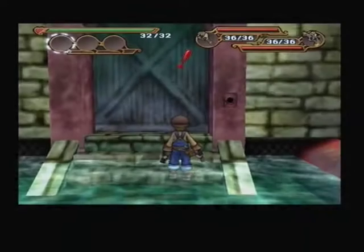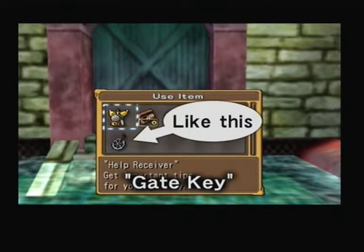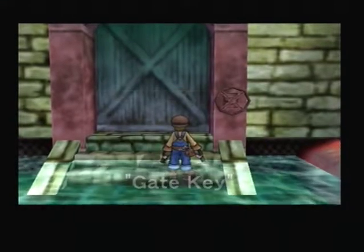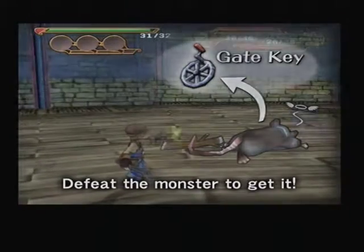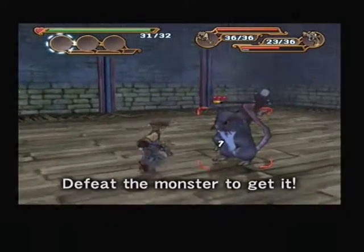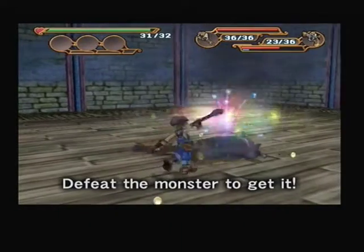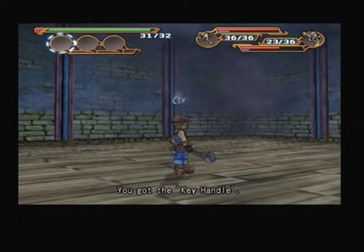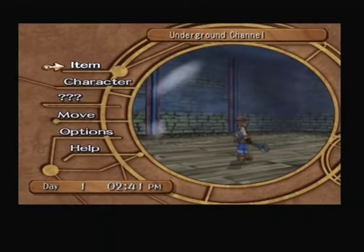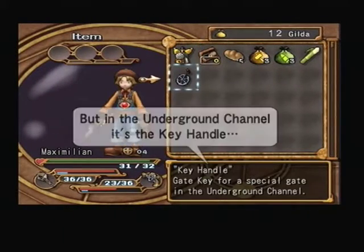To advance to the next floor in the dungeons, you need the gate key item. One of the monsters will have the gate key hidden on him, so if you defeat him, you'll get the key. But of course, you won't know if he has the key or not until you defeat him. And the gate key for each dungeon is a different item, so try not to get them mixed up.